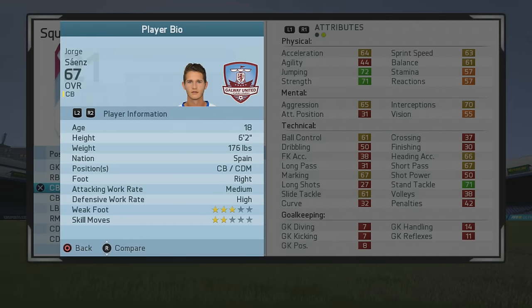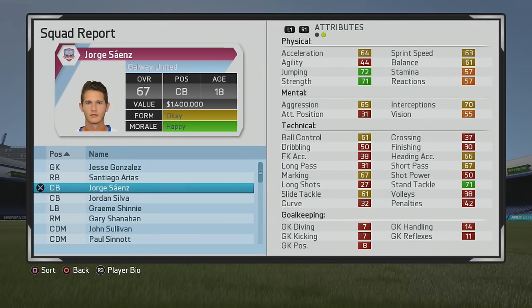6-foot-2 center back, CDM, right-footed with medium-high work rates, 3-star weak foot and 2-star skill moves. He's going to be a very defensive player if you set him into that CDM position, or at least he should be considering those high defensive work rates.